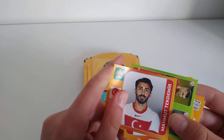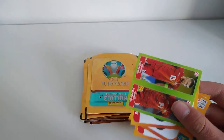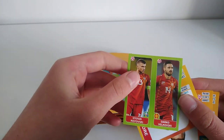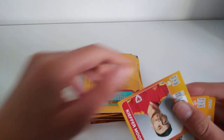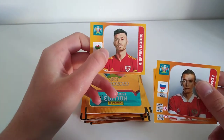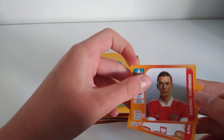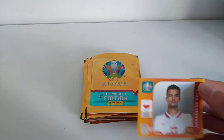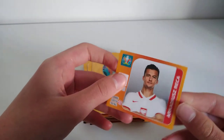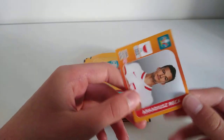So this is what we got in the first pack: Mahmoud Tekdemir for Turkey. Then we've got a double card of Darko Velkovski and Stefan Ristovski. And then we've got Kiefer Moore, the goal scorer in Wales' first match, Wales' first goal scorer when they were still in the tournament. Then we have got Andrey Semenov for Russia. And then finally we have got Arkadius Reka for Poland.